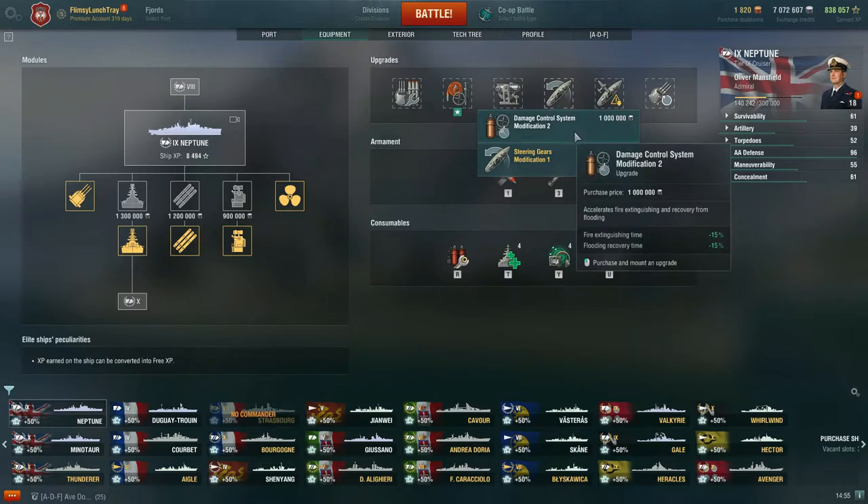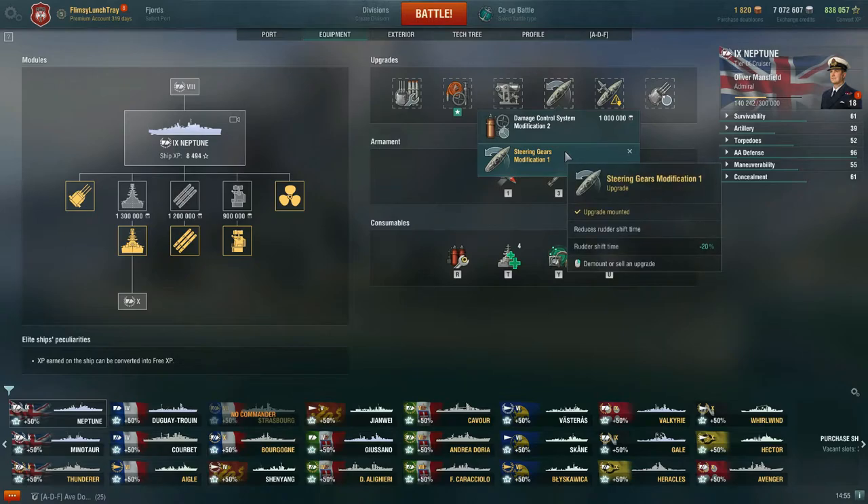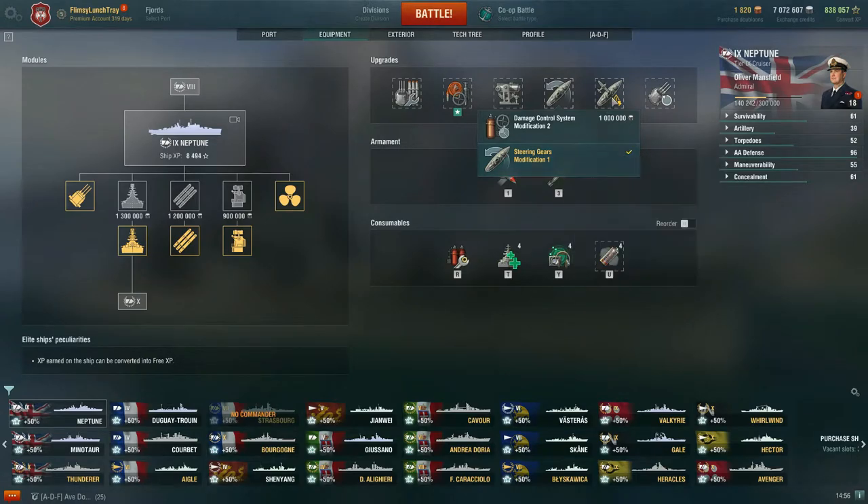For slot four, you get the choice between Damage Control System Modification 2, which accelerates fire extinguishing and flood recovery by negative 15%, or Steering Gears Modification 1, which reduces rudder shift time by negative 20%. I take the steering gears mod because it helps me avoid incoming fire. Given how thin the deck armor is and how massive the citadel is, I like having that maneuverability to potentially dodge and avoid heavy damage.